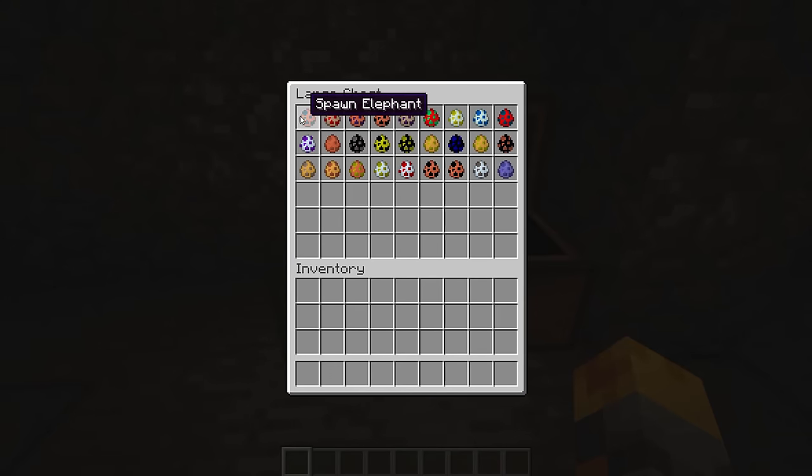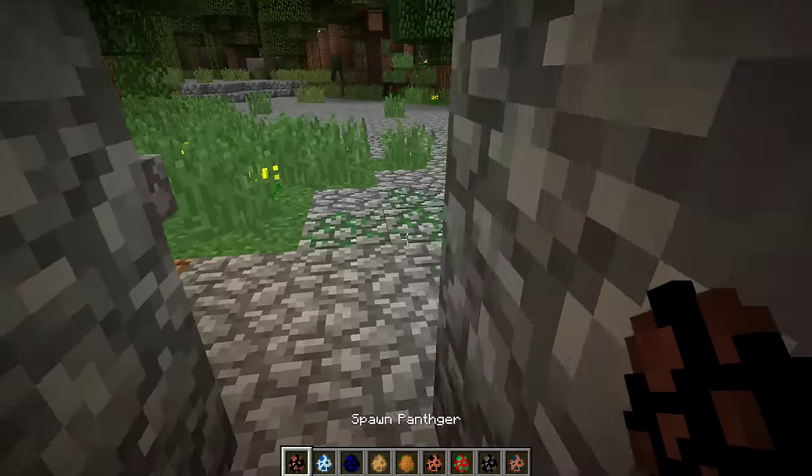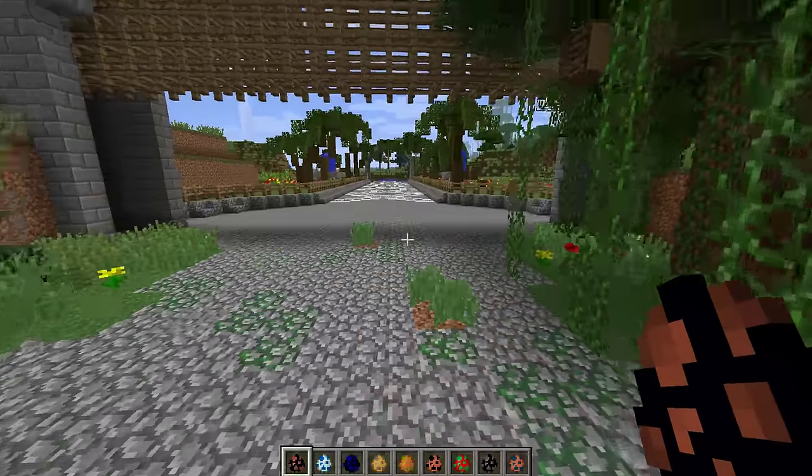We have a total of 9, 18, and 27 different types of mobs — I can't believe we have so many different things. I want to show you guys every single one of these, so I'm going to get out nine different random ones and go through them as we go along.